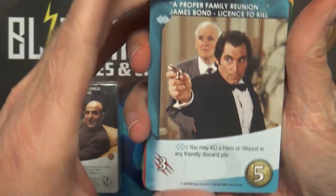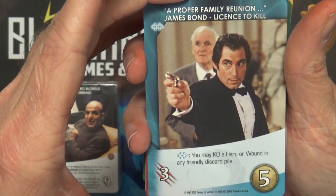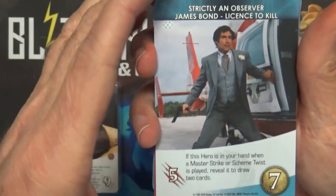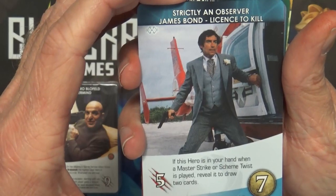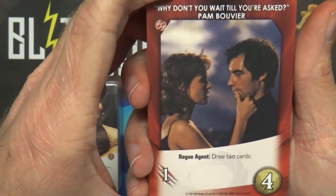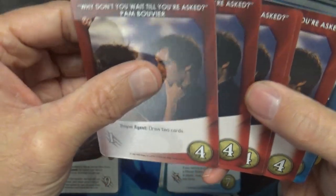A Proper Family Reunion - Blue Class Trigger: you may KO a hero or wound in any friendly discard pile, three copies. Strictly an Observer - if this hero is in your hand when a master striker scheme twist is played, reveal it to draw two cards. I must admit, Dalton is actually my favorite Bond. Why Don't You Wait Till You're Asked - Rogue Agent, draw two cards.